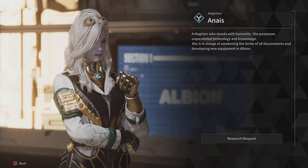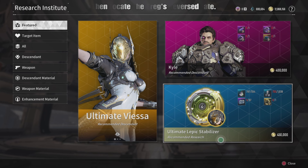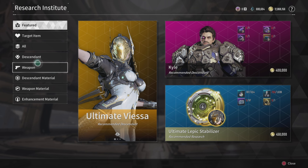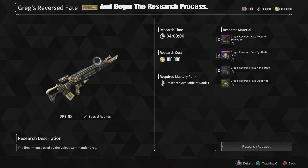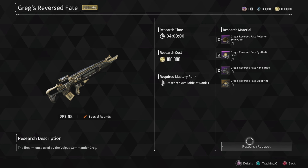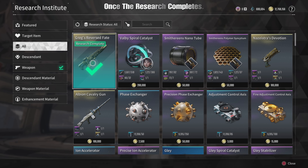Then locate the Gregg's Reverse Fate and begin the research process. Once the research completes, claim the weapon.